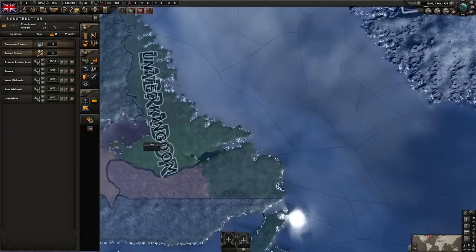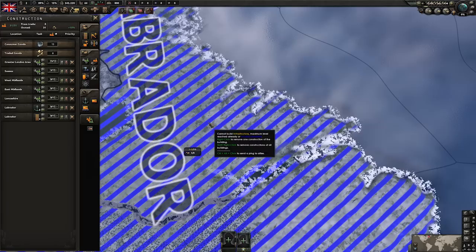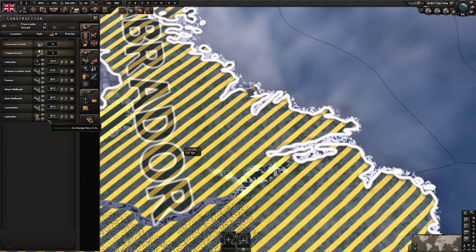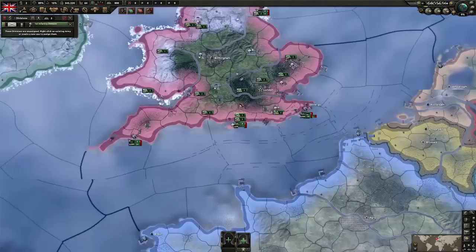In preparation for our invasion of Canada, we will be increasing the port capacity as well as the infrastructure. What I like to do is prioritize the port and get it to around level seven, and once it reaches that level, maximize the infrastructure.